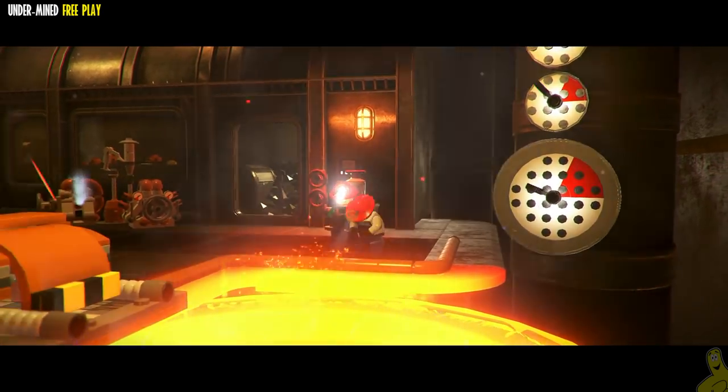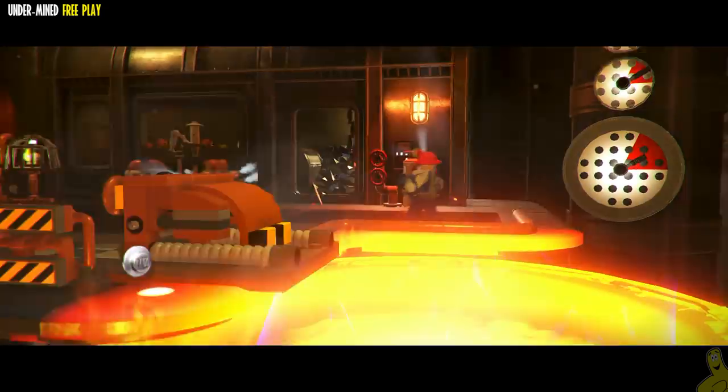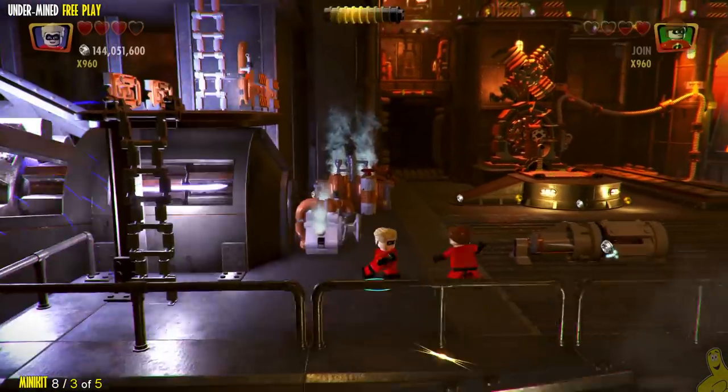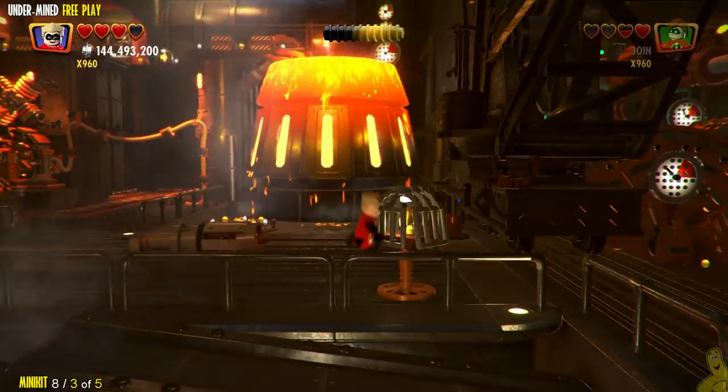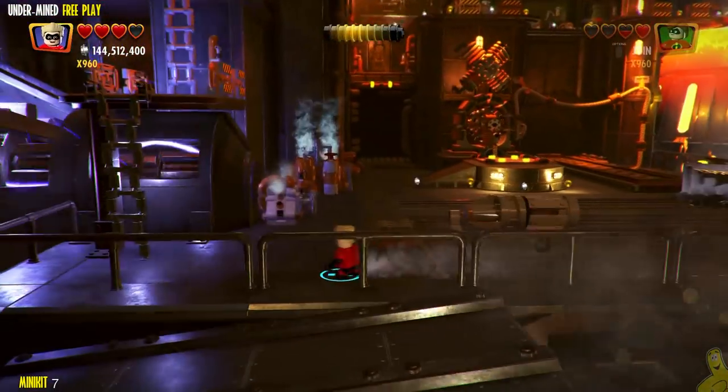He tosses it in and things get a little too hot to handle — he jumps up and gives us back control. We're going to go to the far right side of this railing and we've got three of those five birdcages dealt with.